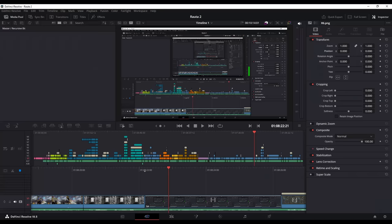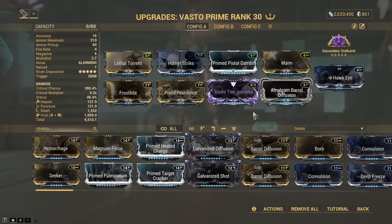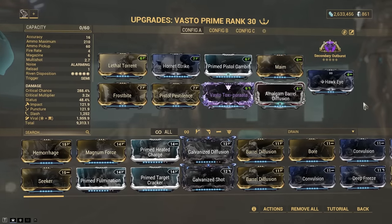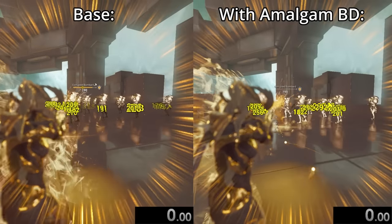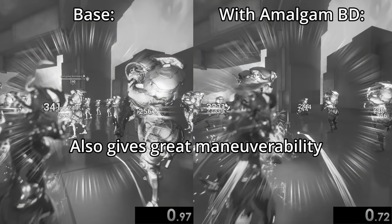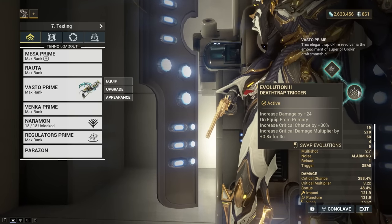For the Primary, I've got the Router — please see earlier in the video when I actually had a focus on what I was doing. For a Secondary, I suggest the Vasto. There are only two things I recommend: one, Secondary Outburst for reasons stated earlier; and two, Malcolm Barrel Diffusion, because it increases your rolling speed. Since Rolling Guard starts applying at the beginning of your roll, the quicker you can get out of your rolling animation, the quicker you can get back to firing your Regulators. As far as Incarnon Evolutions go on the Vasto, Death Trap Trigger is the only one that's really locked in.